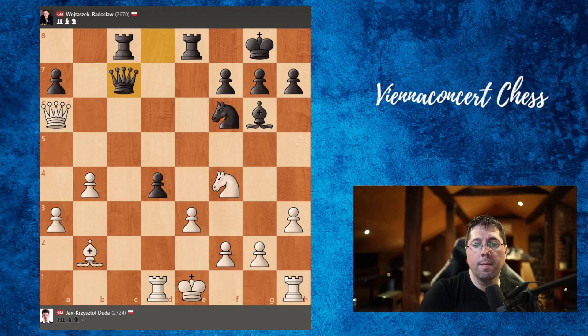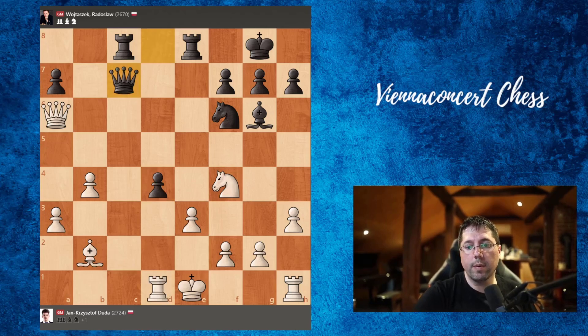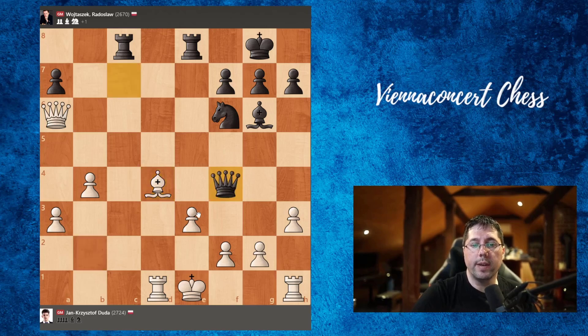Queen to c7 was played. And here Duda played a bad move — he took with the rook on d4. Better would be to take with the bishop. Here is a very nice line: after queen takes on f4, we cannot capture back because the king is pinned. So black is currently a piece up, but now we take the rook. Of course, if the rook takes, we would take back the queen, and white is winning.